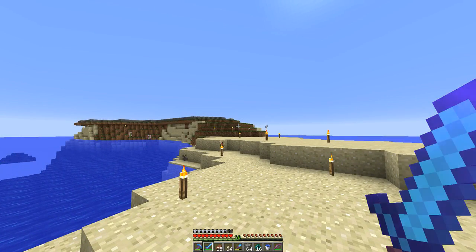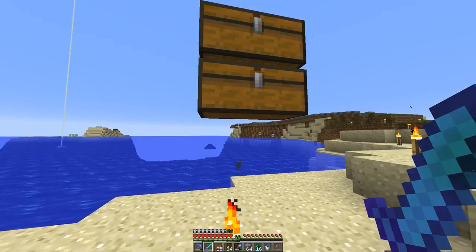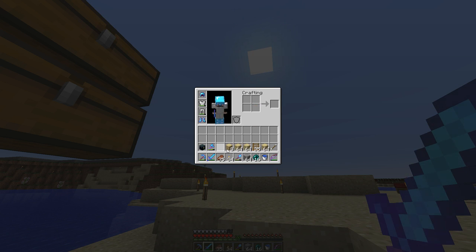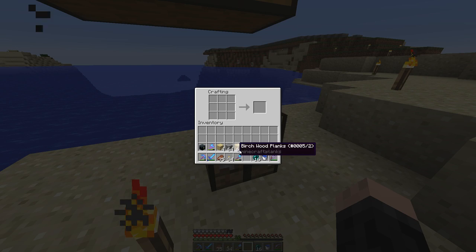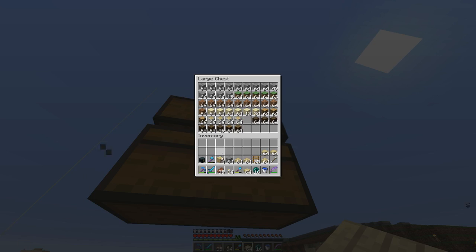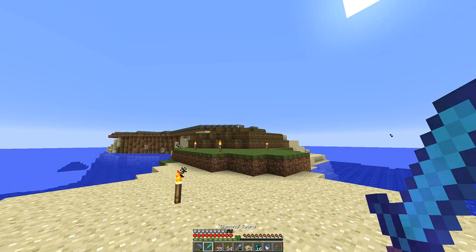Now that I've gone to my creative test world to compare the different woods against the material I'm using for the wall — which is cobblestone — I've determined that birch wood will be the ideal wood of choice. We're going to make a boatload of birch wood slabs and we'll work on getting the flooring set up.